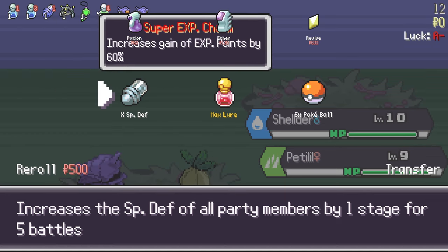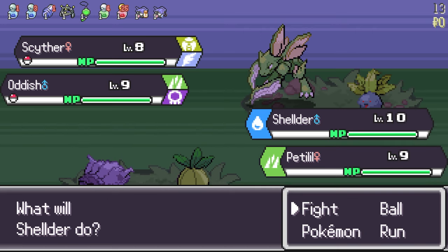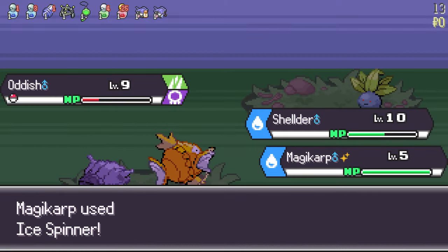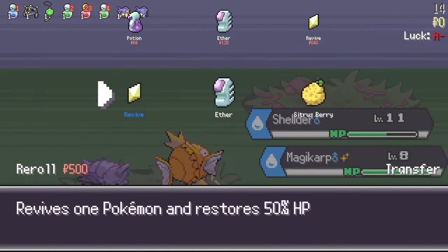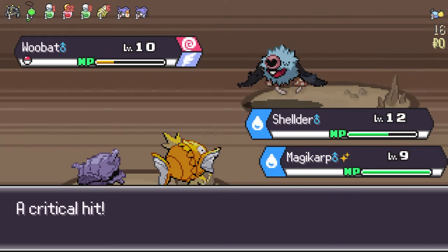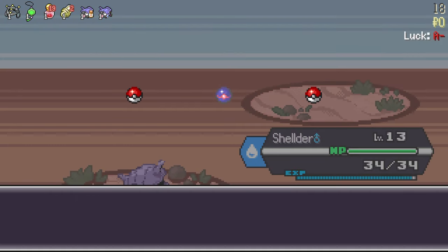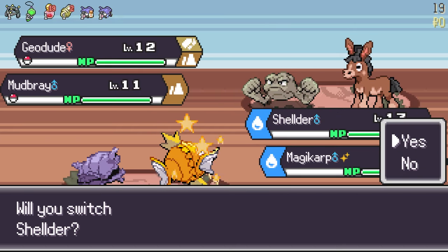As you can see, we have three lures and a Max Lure now. We want more XP — keep looking for those lures, don't be afraid to get them because we do need that EXP. We also got lucky here with a Super EXP Charm, so even more EXP — that's great.